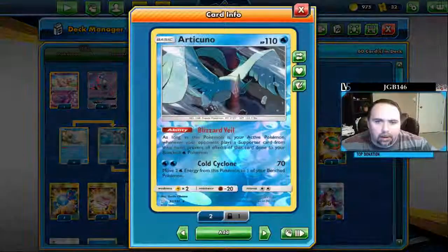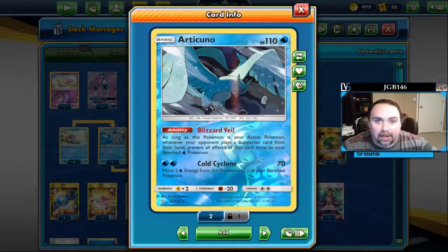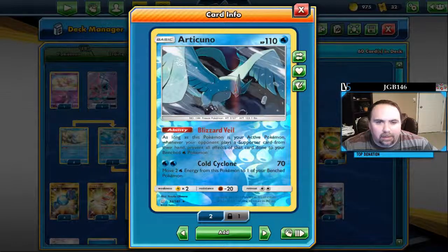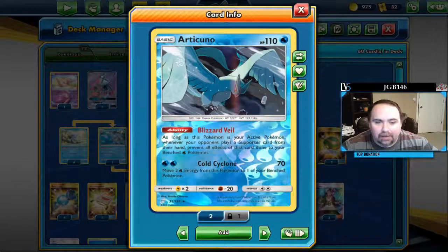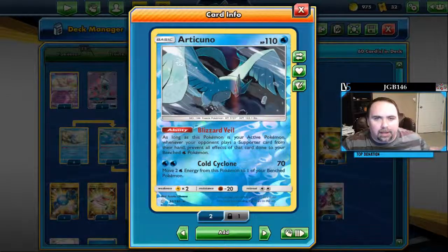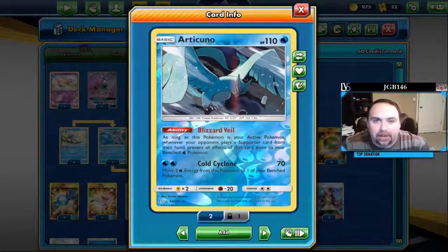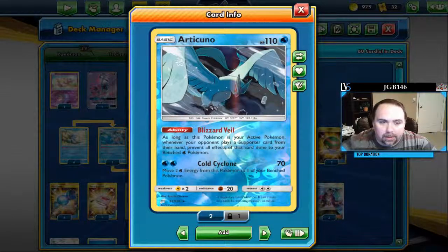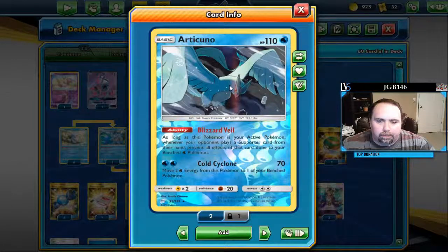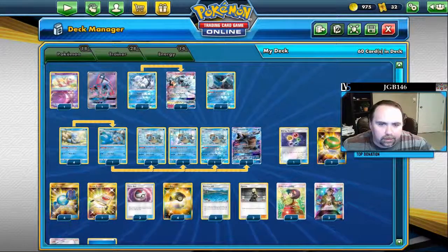Articuno is our little sort of saving grace that lets the Stage 2 nature of this deck actually pay off. Against a lot of decks you can put Articuno out front, attack with it, and you're putting energy on your bench — similar to what we did in Fagnac. You're building up energy and also preventing them from knocking out your unevolved or middle-tier evolutions. He's very helpful — a good guy, that bird.